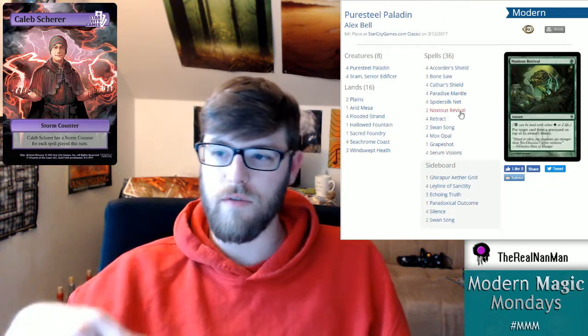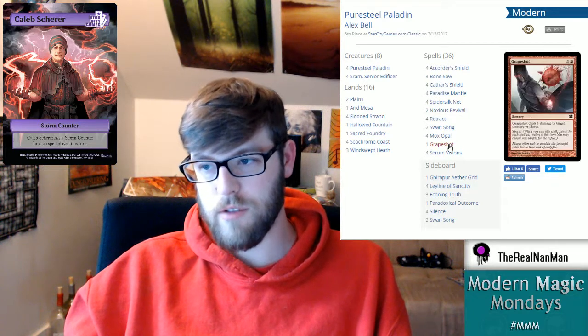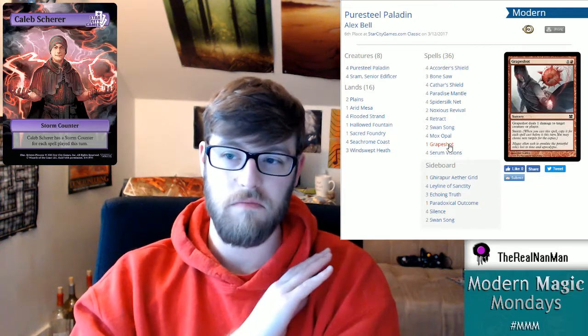Then you cast Retract to return all artifacts you control to your hand, bouncing all those equipments. You can do this because you have Mox Opal for mana. Noxious Revival puts a target card from a graveyard on top of a library - so when you've used your Retract, put it back on top of your library, pay two life, play another equipment, draw that card, and there's Retract again. Do it all over again, build a giant storm count, cast Grapeshot, and kill them.